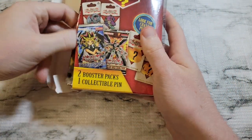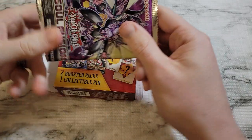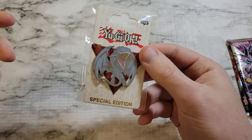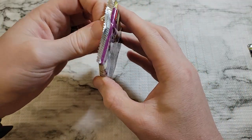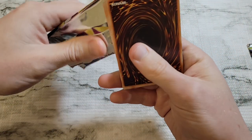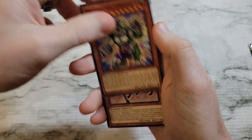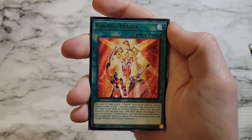Second box: we've got Flames of Destruction — one of the ones advertised on the box — and Soul Fusion. Our pin is another Pin Club one, and we got Blue Eyes, so we've got the two shown on the box: Blue Eyes and Dark Magician. Nice to add to the collection as memorabilia. Cards include: Salaman Great Dino Wrestler Pancreatops, Salaman Great Jack Jaguar, and an ultra rare hit — Thunder Dragon Fusion.